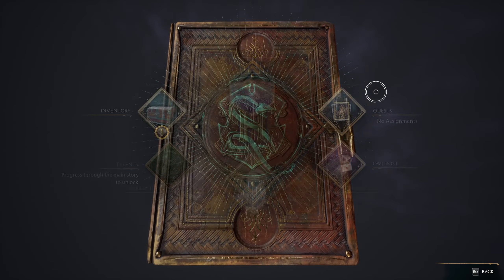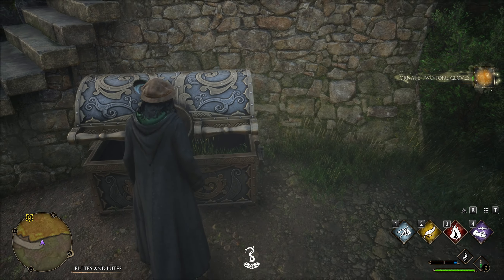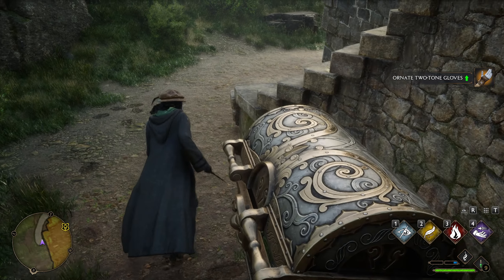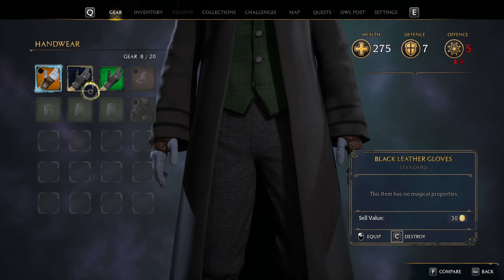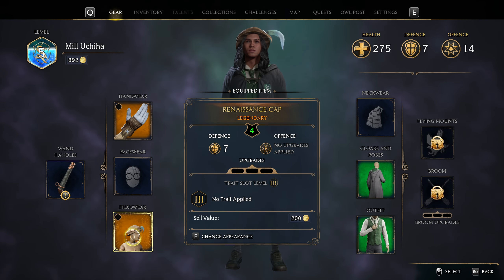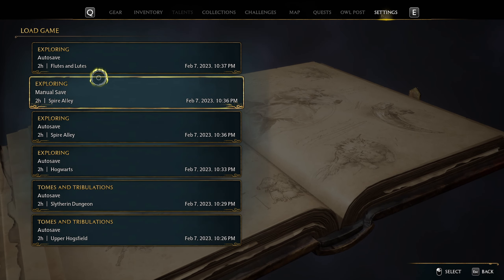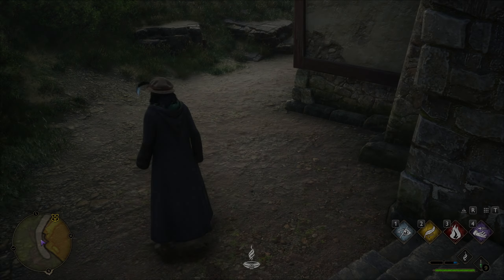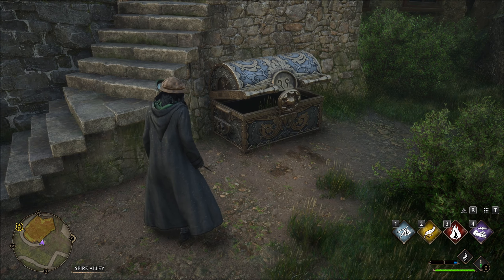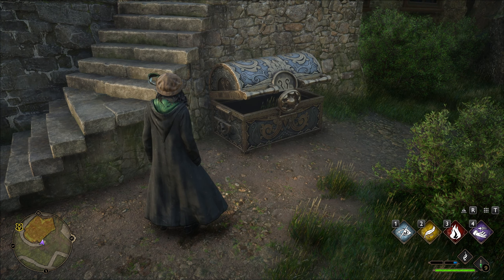From here, we're going to simply open up the chest. We got a glove. Now if you don't actually want this glove — if you want something like face wear or head wear — what you can do is go over to Settings, go to Load Game, load up that save once again, open up the chest one more time, and you can get the specific item that you want. Now let me show you exactly where the other two chests are. This is early game — you can do this right now.